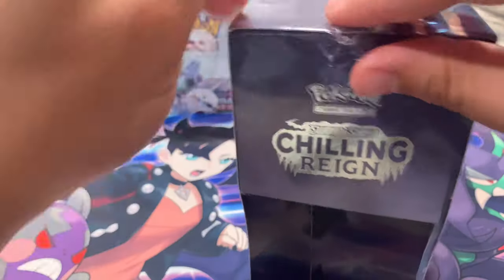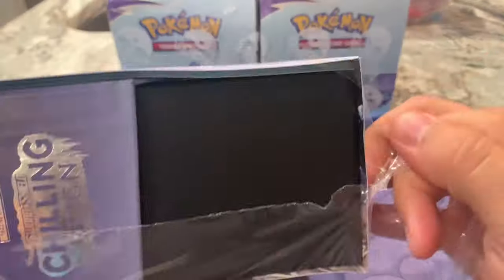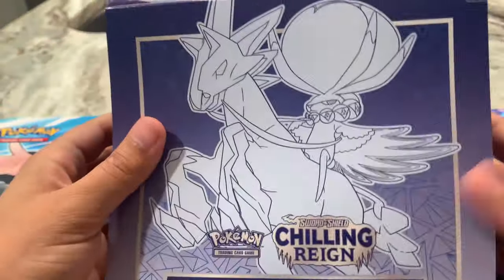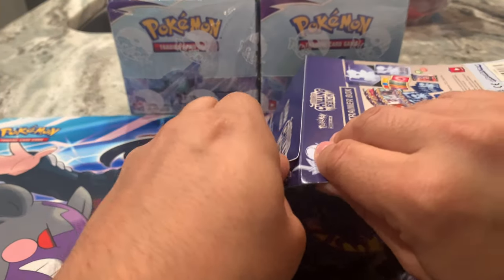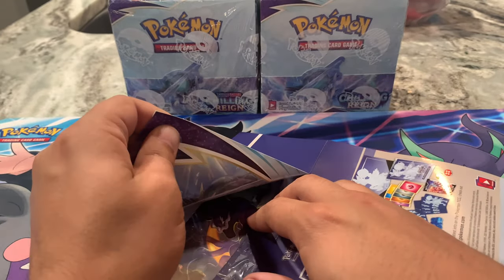I know we've opened ETBs in the past, but just kind of want to see what we get, see what everything looks like in here, and then just kind of preface what's to come. There's the outside of the box — Chilling Rain — and I do have the Pokémon Center exclusive Chilling Rain box coming as well. It looks like that might be something they do moving forward, as Evolving Skies, which is the August set, already has images showing the different boxes with all the Evolutions on it, which is pretty exciting.